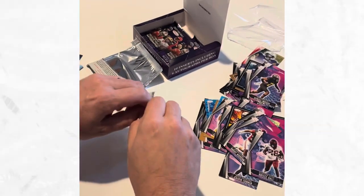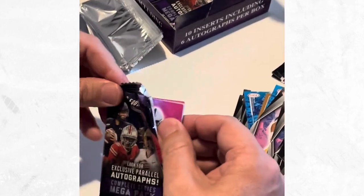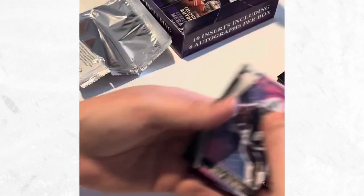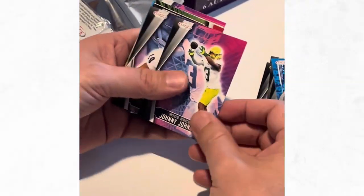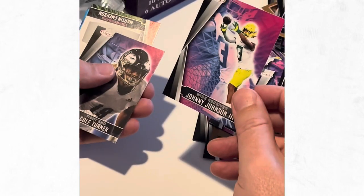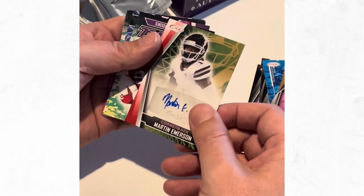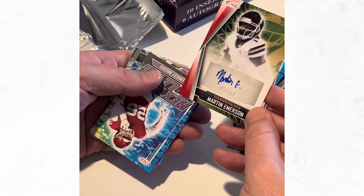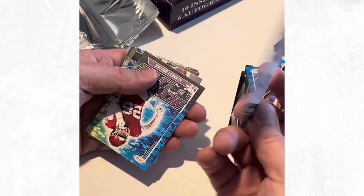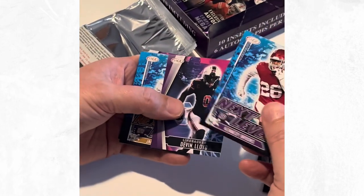I recommend - you've got Leaf, you've got all your Paninis and everything, but this Sage has come along nicely. Holbert Houston - it's a nice looking photo with the Oregon uniform. Johnny Johnson, Cole Turner. Cornerback - we are really hitting the defensive plays here, which is quite rare. Martin Emerson. We're hitting a defensive auto - they say you get six autos but almost all of them have been defensive.